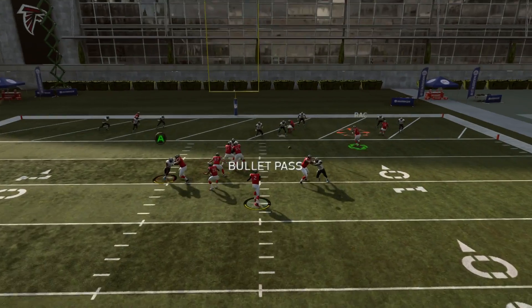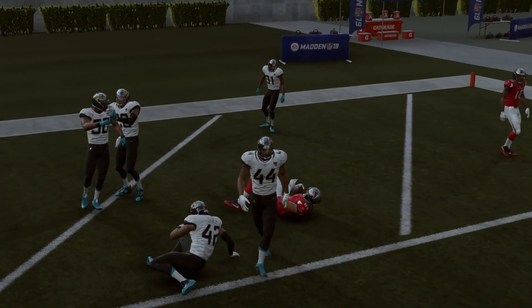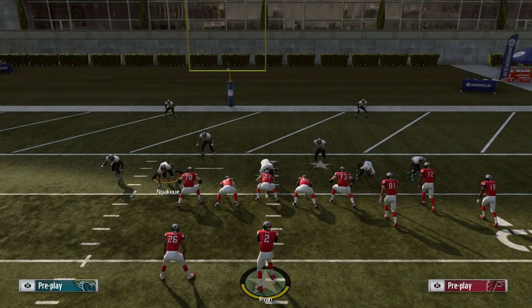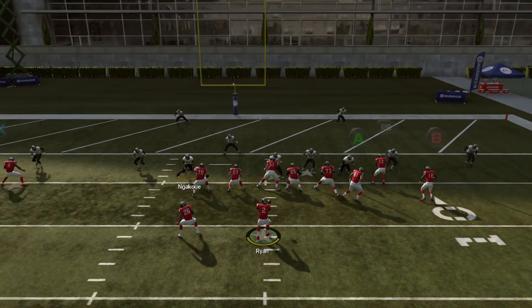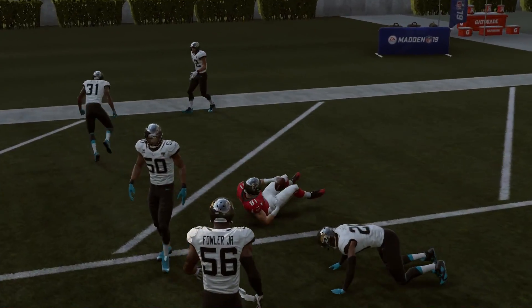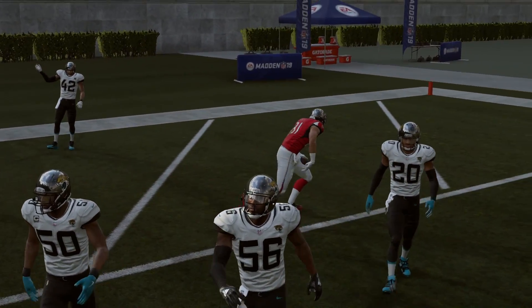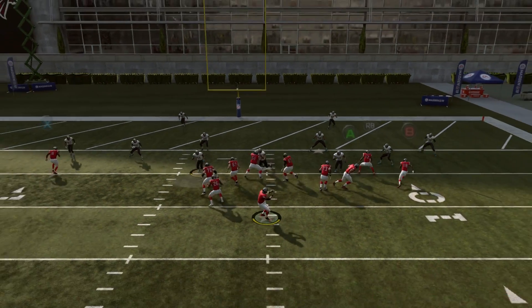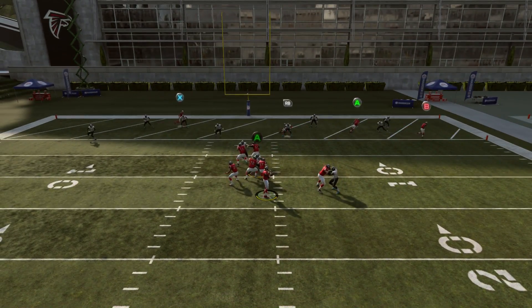My first read is always the tight end — as soon as he makes his cut off the field, you just throw a bullet pass if that pocket is there and the window is open. All you do is hold his button down and throw a bullet pass, and he will hold on to the ball the majority of the time. Every once in a while he might get hit and drop it, but if you get to this spot of the field there's a very good chance you're going to get in. As you can see, A is open.